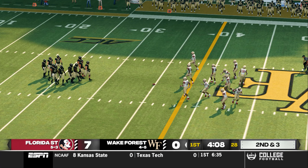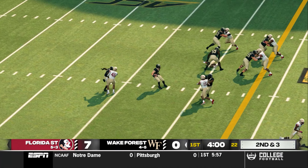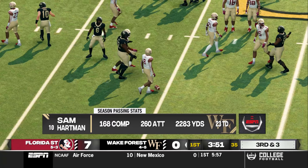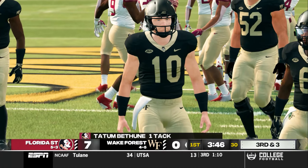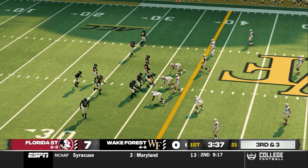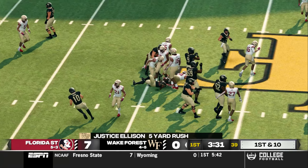They need about three yards to get the first here on second down. He gets out to about the 35-yard line. Wake Forest has a guy that statistically is leading the conference right now, and he has got the attention of everybody in the country, including the coordinators. He's tackled after positive yardage.